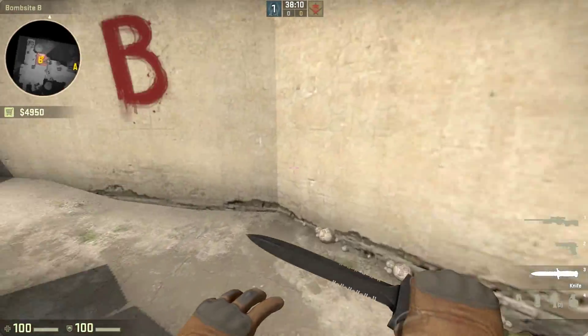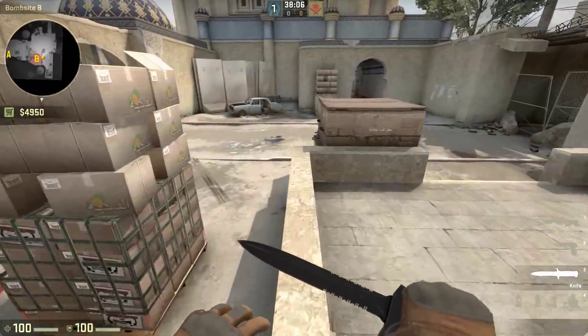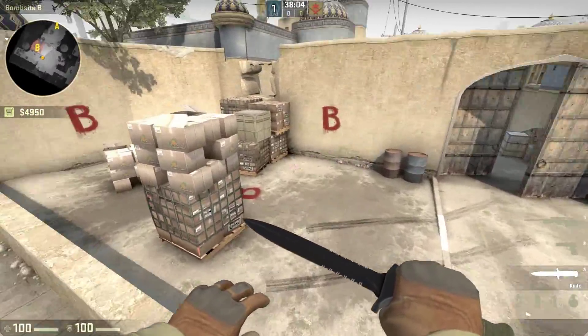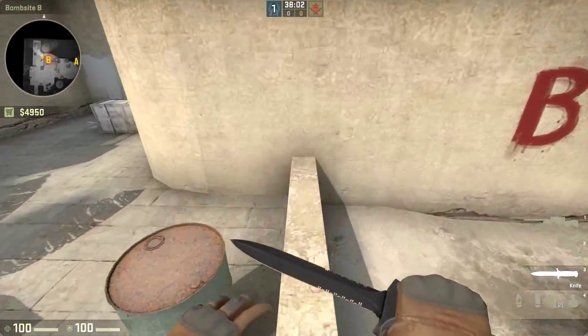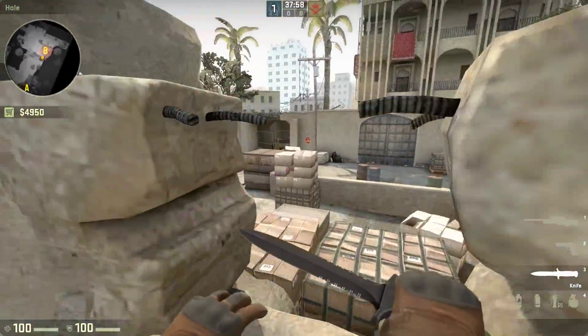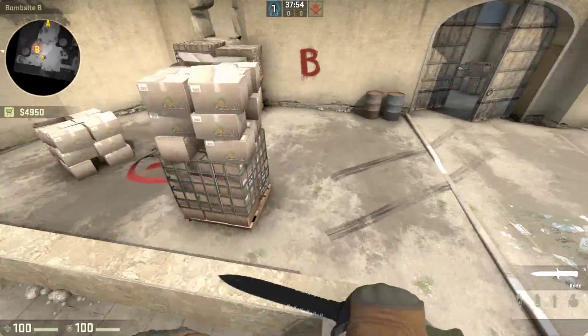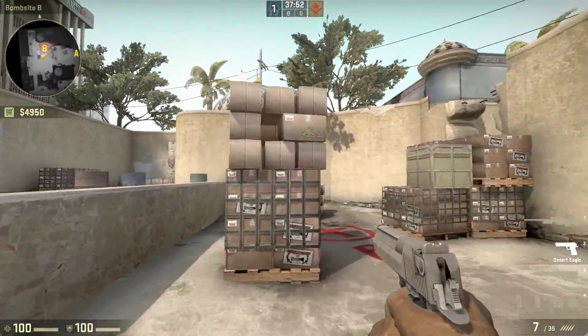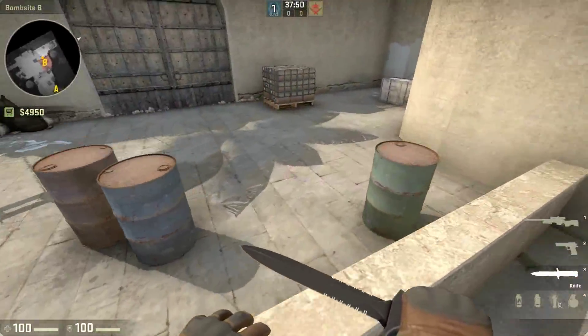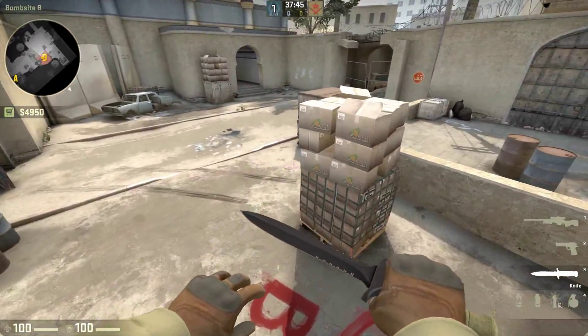What's going on guys and welcome to a new video. In this video, I'm going to show you a really nice AVP spot on the B-Bone side on the B side. When they are coming from the tunnels, they cannot really see you — they can only see a little head up there, but you can see their whole body.